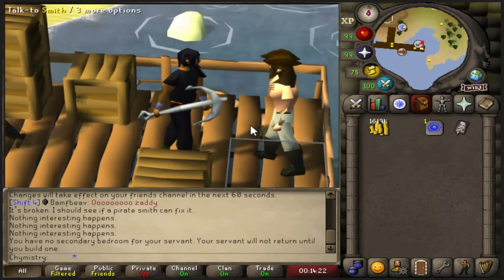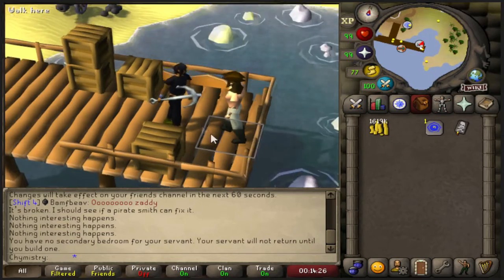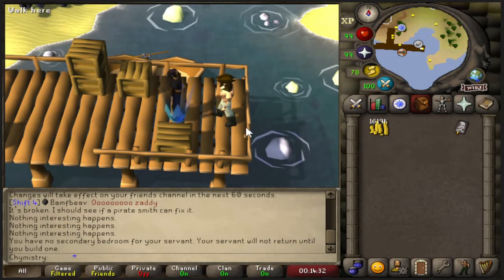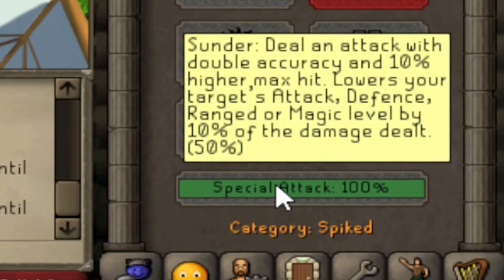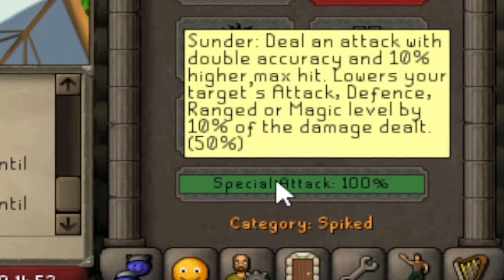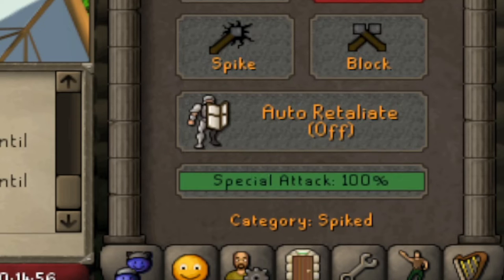Pretty cool, right? There's no other weapon quite like it — it's pretty unique, and it's two-handed. Let's read the special attack: deal an attack with double the accuracy and 10% higher max hit. It lowers your target's Attack, Defence, Ranged, or Magic level by 10% of the damage dealt.